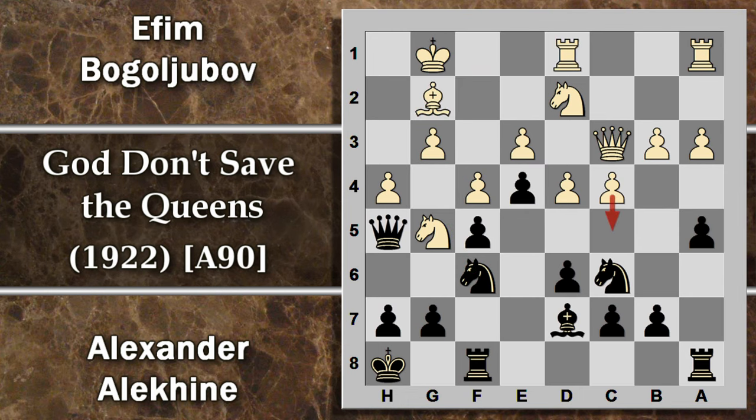Bogoljubov gioca torre Fd1: l'idea potrebbe essere spingere in C5 e cercare l'apertura della colonna D per l'attacco. Ma Alekhine prima scaccia il cavallo: con H6 il cavallo si deve togliere di mezzo, quindi non c'è più fastidio possibile anche se il bianco riuscisse ad aprire un po' di colonne o diagonali di attacco. E ora si gioca D5: l'idea è quella di evitare i problemi di questa spinta. Dopo D5, anche se il bianco spinge, si chiude tutto al centro e Alekhine non si deve più preoccupare di difendere in queste case.